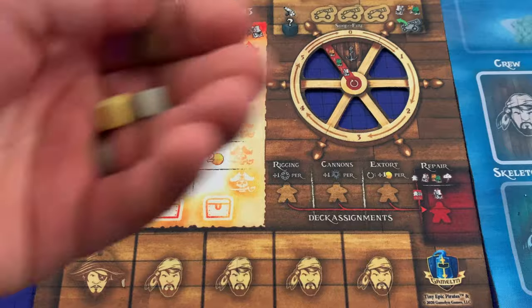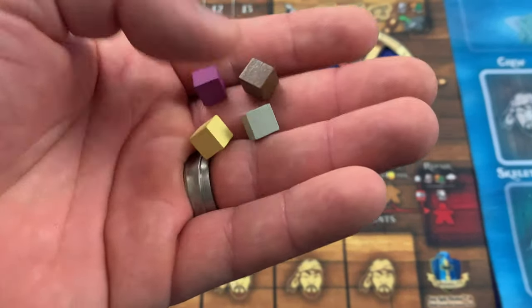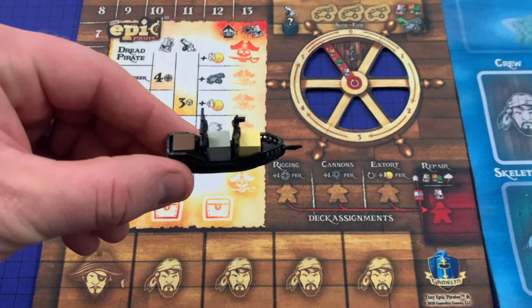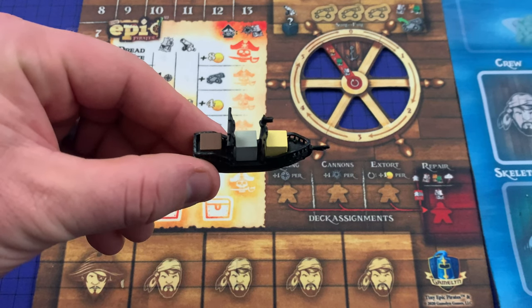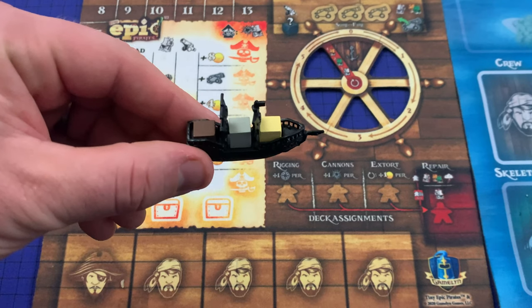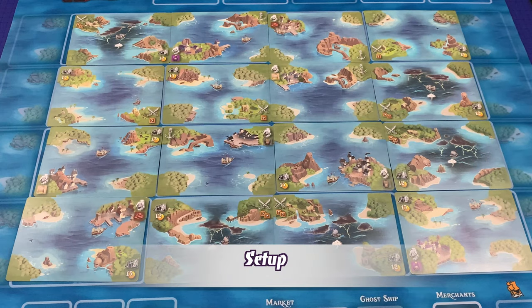Booty is managed using the wooden booty crates. Each color cube is one of four different types of booty. These are placed directly in pirate ships as they are plundered, stolen from sinking ships, or found on the open sea. Each pirate ship can hold three booty cubes. Merchant ships can hold one. To begin setup, the player must first set up the sea by shuffling all 16 map cards and randomly placing them in a 4x4 grid, as you see here.